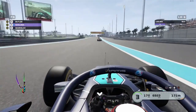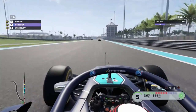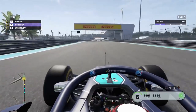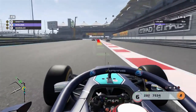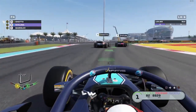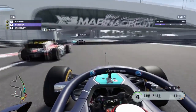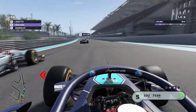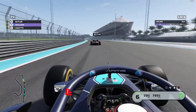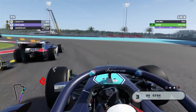F1 2019. If you chose Dirt Rally 2.0 in January, you'll probably be fairly excited to see F1 in here. This is on-track racing as compared to off-road racing, but they are both similar in a lot of ways. There's very little hand-holding, and the difficulty curve in each game is fairly steep. If you're into that sort of racing game, then you've definitely got your highlight for this bundle. Online stats and rewards are a great draw for people who might not be as into the genre, but on the downside, this is a Codemasters game, so intermittent crashes do happen from time to time.